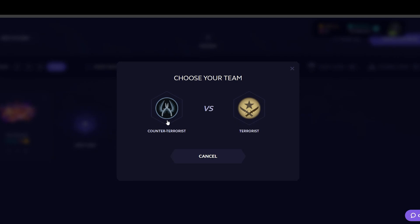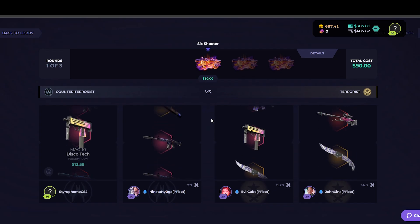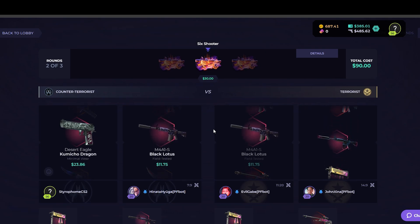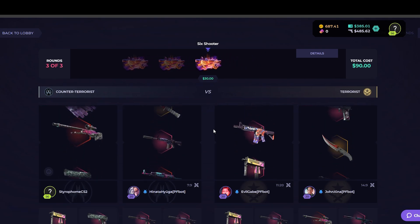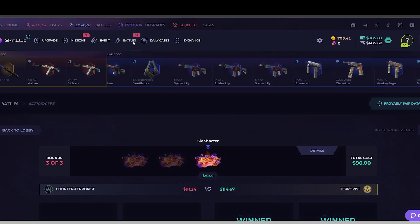We'll switch it up to some other $30 cases. We'll do some Six Shooters — I'll probably only do this once or twice because I don't think I've gotten a single good thing from this case. But that might all change. It's only like 13 skins in this case — 23. Well, nothing good yet. I think I lost — we were behind the whole time. Okay, yeah, not doing that battle again.